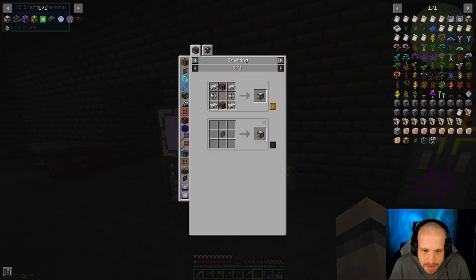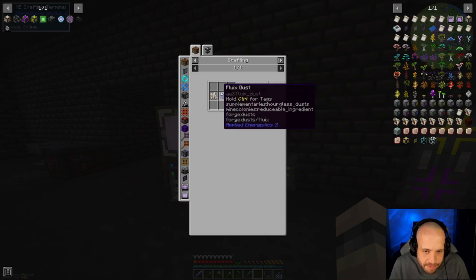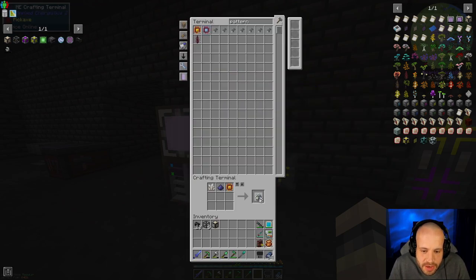The first thing we're going to need are some pattern providers, which means we're going to need some of these. I crafted up a whole bunch of fluix and ground half of it into dust, so we're going to go ahead and give ourselves a stack of that.